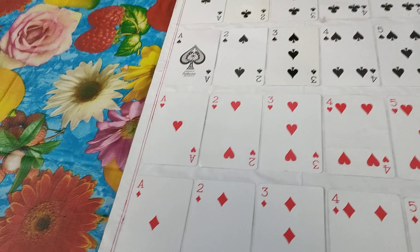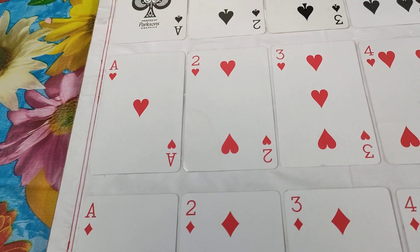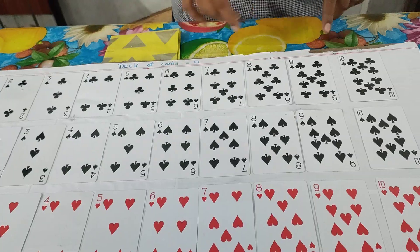Ace cards are total 4. And if one adds an extra card, that is the Ace card. Total remaining number cards are 36.